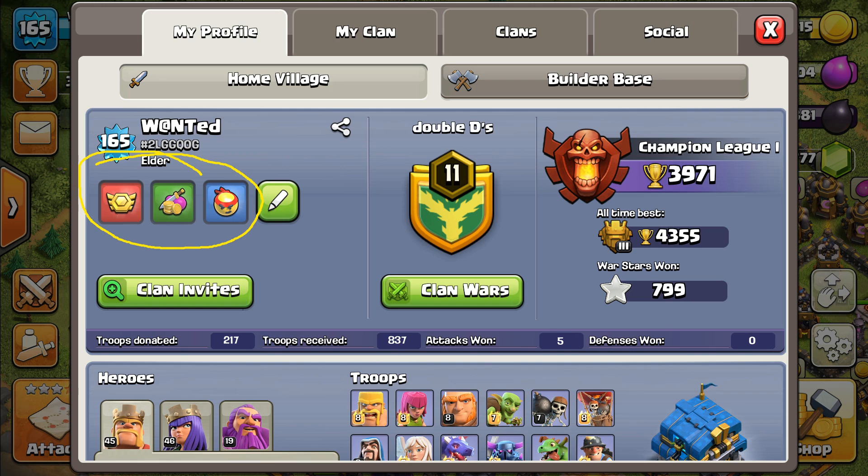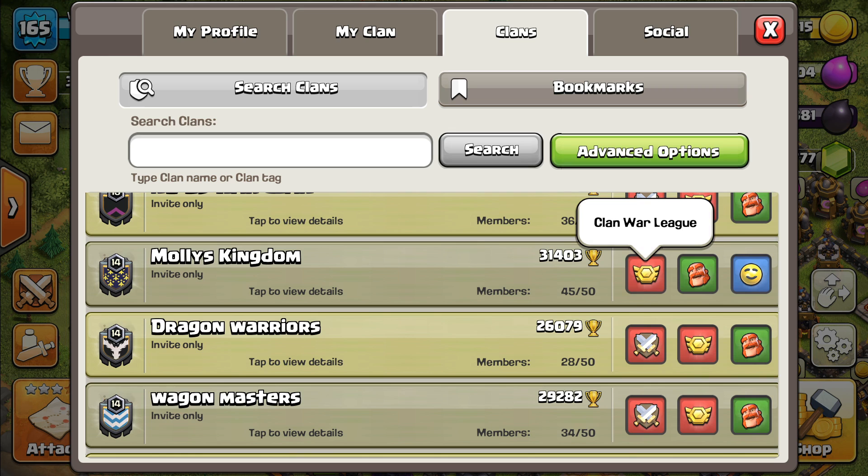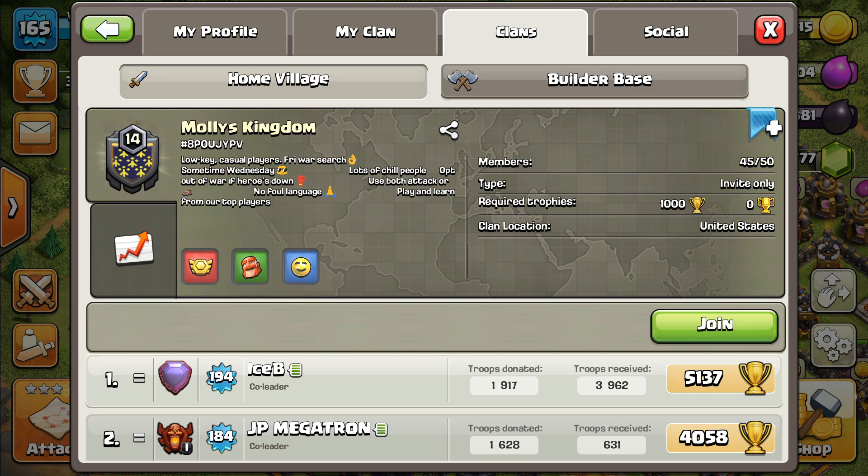You can send clan invites to other clans while you're still in your current clan — you don't have to leave your clan anymore to receive clan invites. For the clan itself, you can set your own labels and players searching for clans can see them. For example, this clan likes clan war leagues, clan games, and they're relaxed and mellow. If that fits you, you can tap it and join. You may need to leave your current clan first, depending on whether the clan type is invite only.